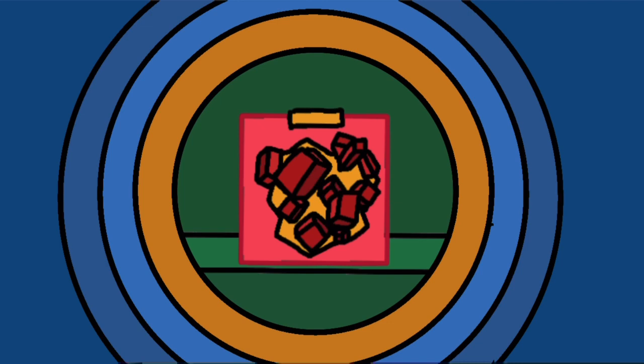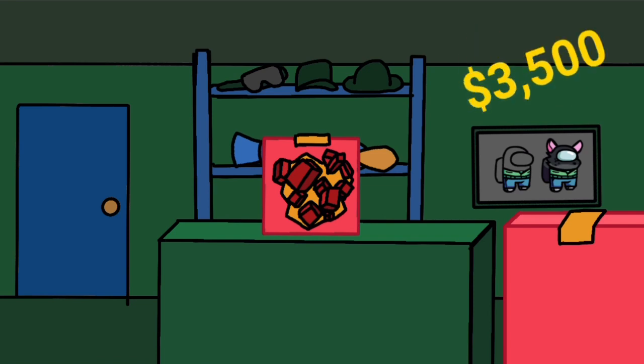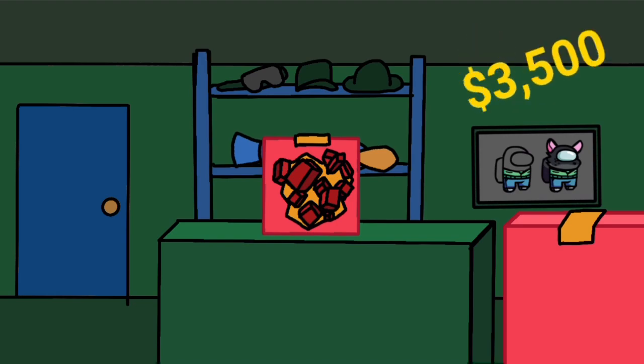This crate only includes three skins, which are the toy soldier, toy rocketeer, and toy minigunner. Buy a toy crate for 3,500 coins at your local tower defense simulator store, each sold separately.